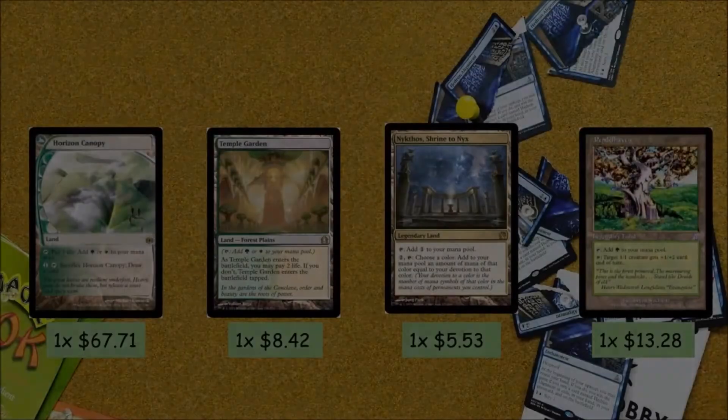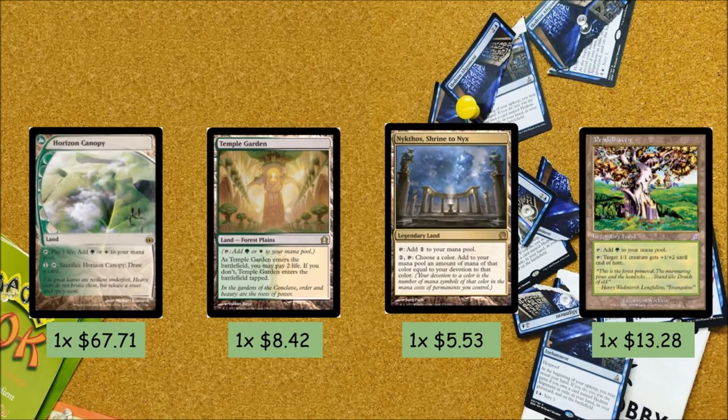We're running 4 one-of lands: 1 Horizon Canopy, 1 Temple Garden, 1 Nykthos, and 1 Pendelhaven. Horizon Canopy gives us card draw late game — it's really expensive though, so if you don't have one, feel free to replace it with a Forest. Temple Garden is good with our Windswept Heaths to fix colors post-board. Nykthos is a great way to get mana via devotion to green — with our board state it's going to be insane, getting like 10-15 mana every single time.